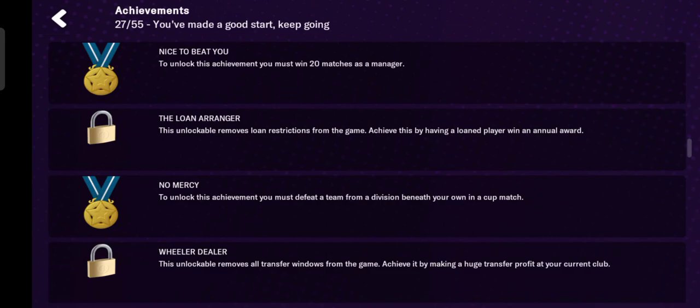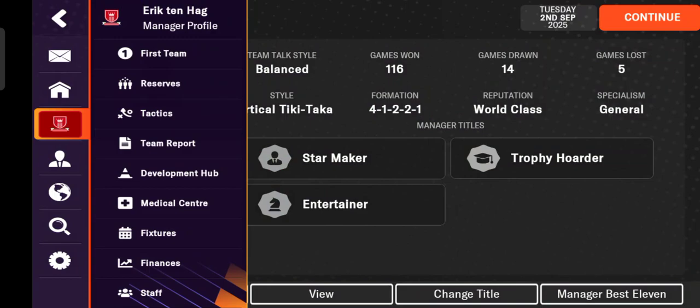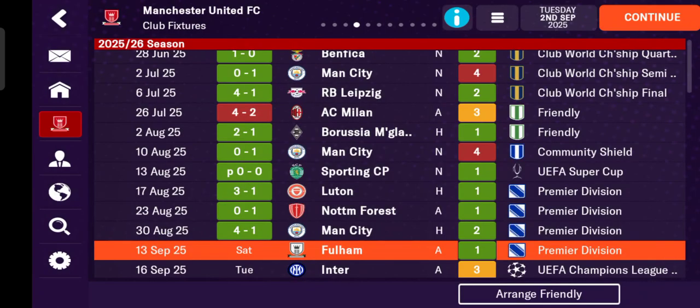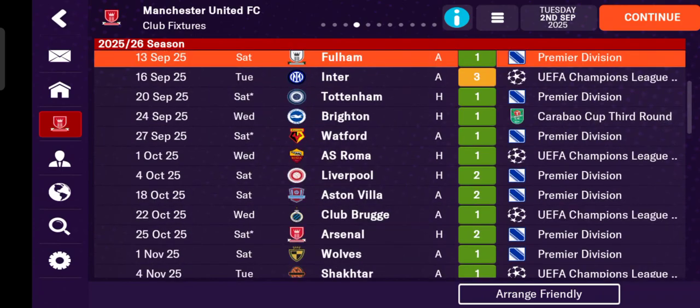It's very easy. If you encounter a second division club, tap the fixtures. For example, if you face a club from a division beneath you in the Carabao Cup — and this is a Premier League club — you can defeat them and this achievement will unlock. So give it a try.